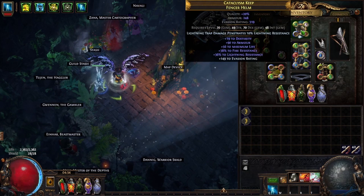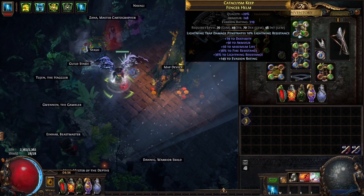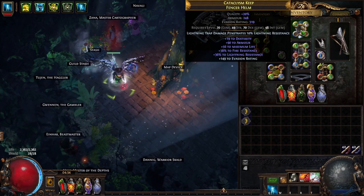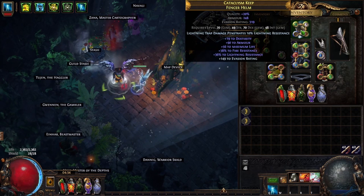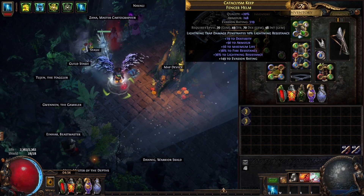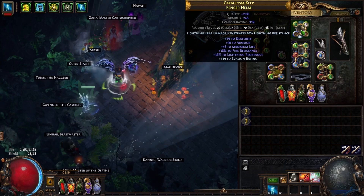The helmet is whatever — some res, life, evasion. If you can get the enchant for whatever skill you're using, even better. I pulled this helmet off another build because it had some evasion and some res.